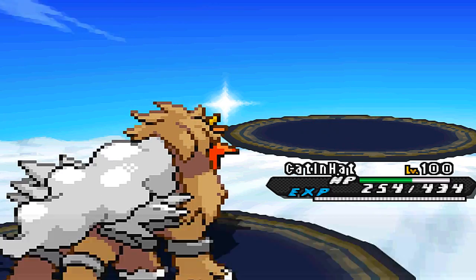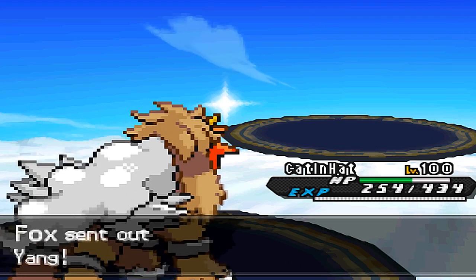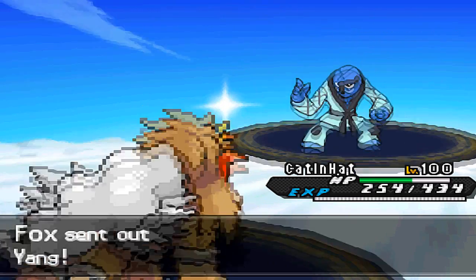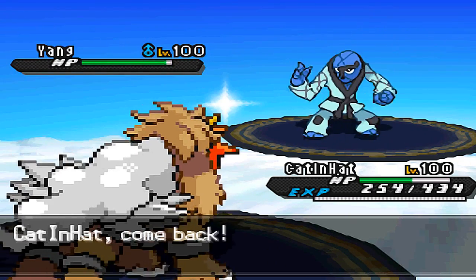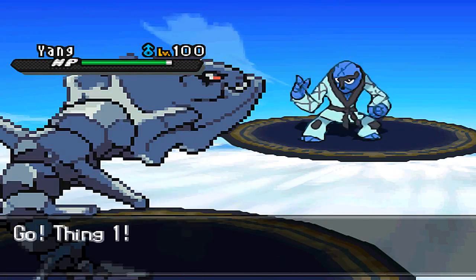Rotom does have Pain Split, so I was kind of hoping it would use that. But on second thought, if it goes for Shadow Ball I won't be able to switch Entei back in because of the damage it would take from Stealth Rocks and Spikes. So I decide to go for Lava Plume to finish Rotom off. In comes Sawk, and I switch into Steelix to scout.